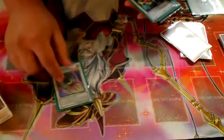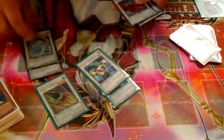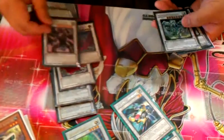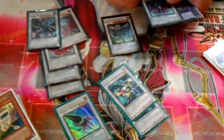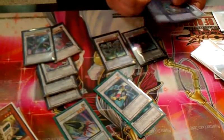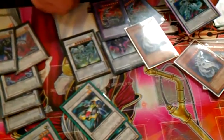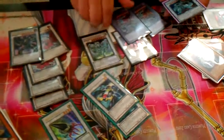For the extra deck, we have one Primare Arm, two Formula Synchrons, Catastro, Ryo. We run double Black Rose, which is always amazing. Just a beat stick, one Scrap Dragon, Stratus. Unfortunately that's all I have for Scrap Dragon, but it's really, really nice. I also run some machine-type extras because my guys are machines — in case I ever go up against other machines, like gadgets or something.